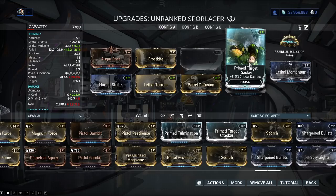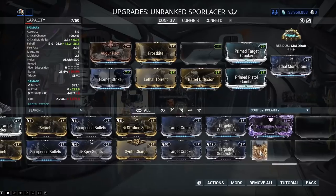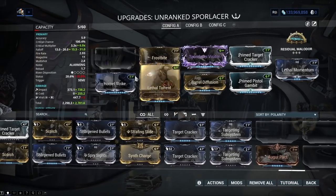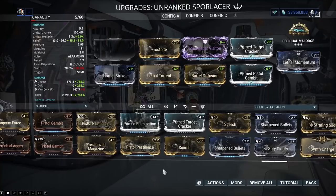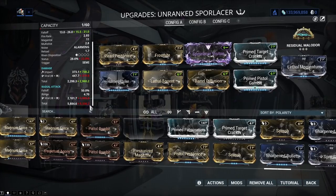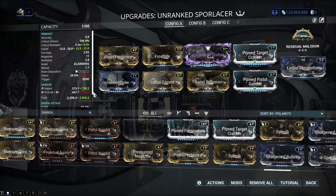I'm losing 3 times damage by not having that in there. What I should do is take out that 90% damage mod, put it back in, and fit something else — probably Pistol Pestilence. So we still have viral on this, but it's so little it is actually physically losing damage if I do it this way.